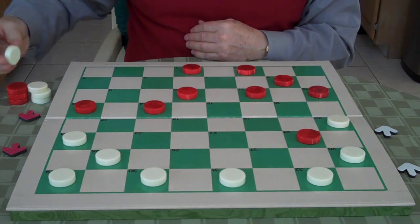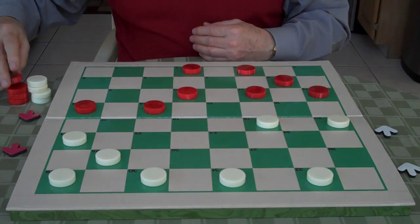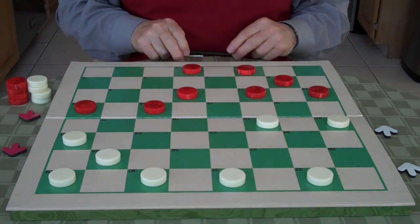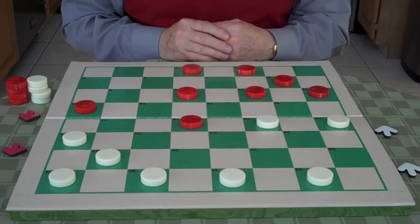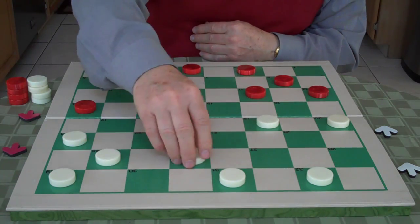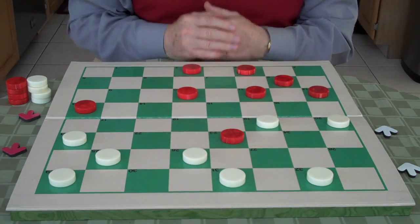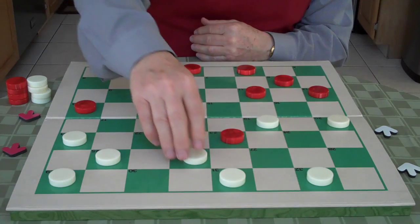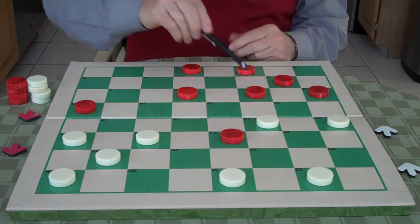You take the double first because the red checker on 24 is not going anywhere. Red jumps 1 to 10 towards the center, which is correct. White jumps 28 to 19. So what we have here now is a 3 for 3. Red goes 14 to 18, and white goes 30 to 26. Red squeezes 18 to 23, and white goes 26 to 22.